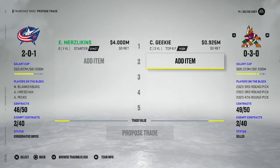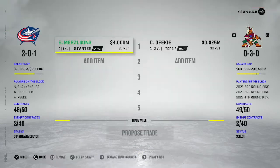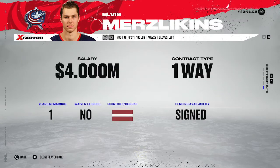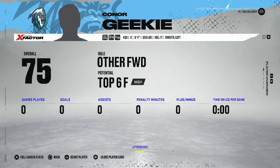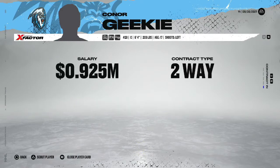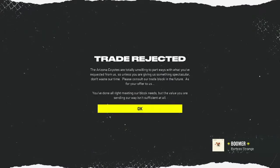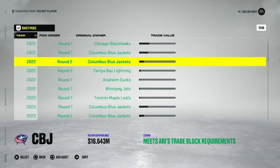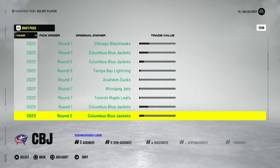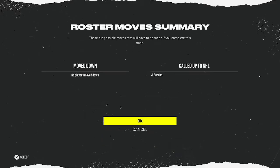We're trying to make a trade with Arizona for our starting goalie Elvis Merzlikins - 85 overall on a 4 million deal with one year left. He's 27 and done growing. We're trying to get back Connor Ingram, a high top-six forward at 75 overall on his entry-level deal. After adding a third round pick, trade accepted! We literally got Connor Ingram for Merzlikins - what a trade!